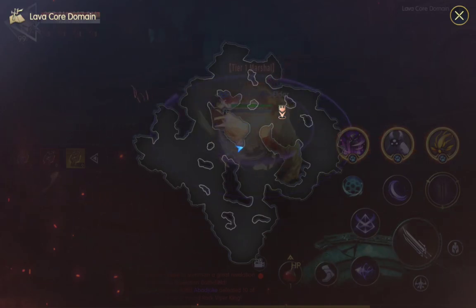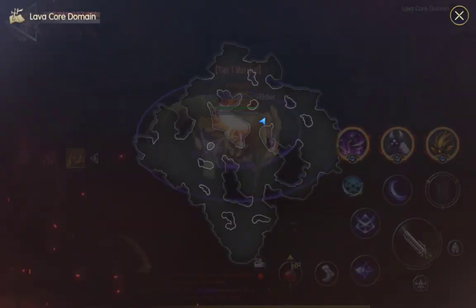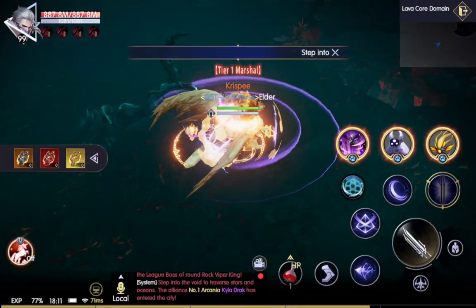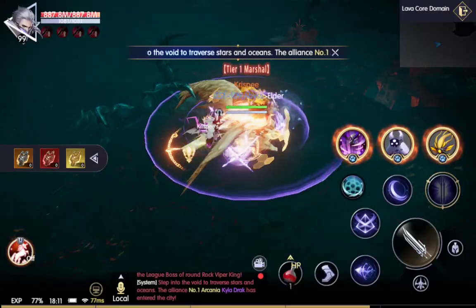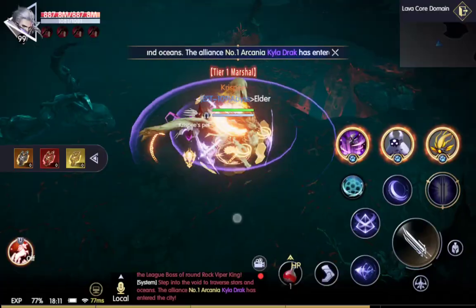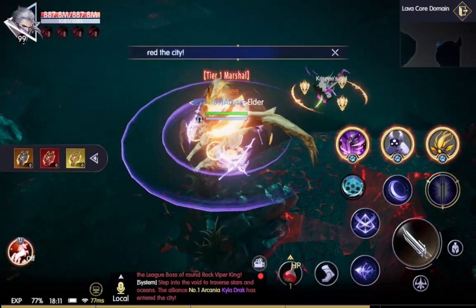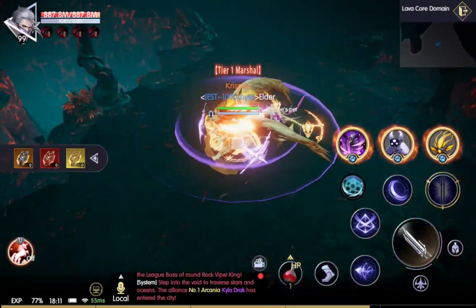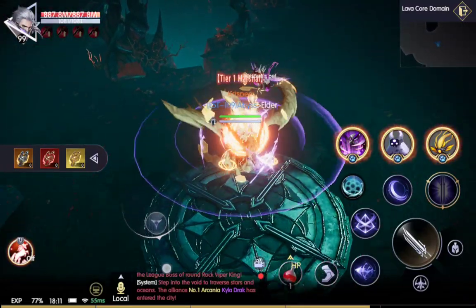When you do this Revelation Altar, the first thing you should do is go to each of these altars and capture them — just capture them. You don't have to hold them, just capture them. Because when you do, for the three outside ones, you'll get a chest and some Revelation points. The middle one, if there was any one of them you had to pick to do — even though you should do all of them — it will be the middle one.